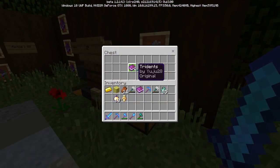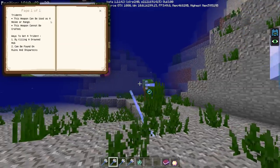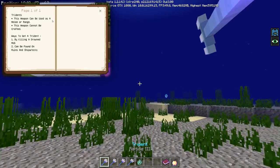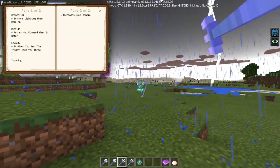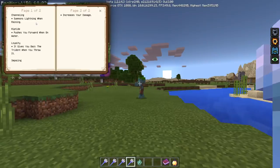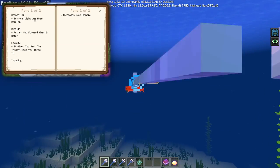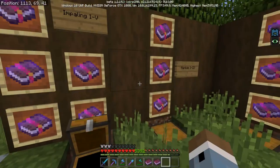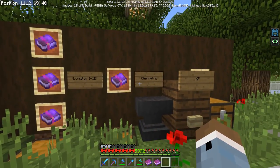More about that trident they were carrying — it's a brand new tool. We've got a book here to explain it and the enchantments. The trident can be used as a melee or ranged weapon and it can't be crafted, so you gotta find it off of one of the drowned, or in a shipwreck. The enchantments include: Channeling, which summons lightning when it's raining; Riptide, which pushes you forward when you're on water; Loyalty, which returns the trident when you throw it; and Impaling, which increases your damage. Impaling goes from one to five, Riptide and Loyalty go from one to three, and Channeling is just one.